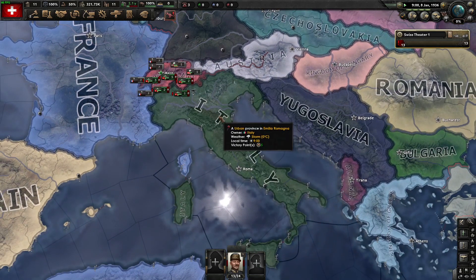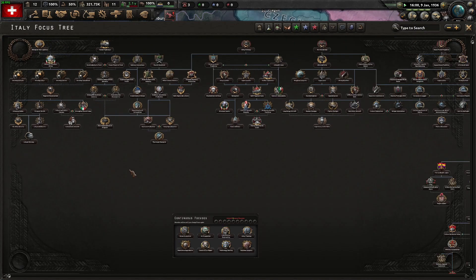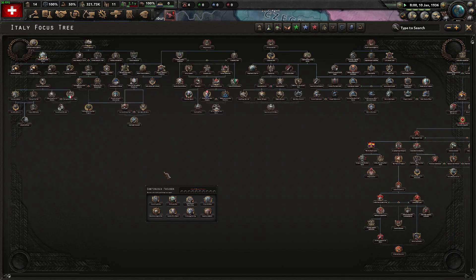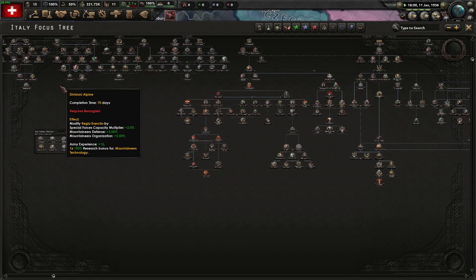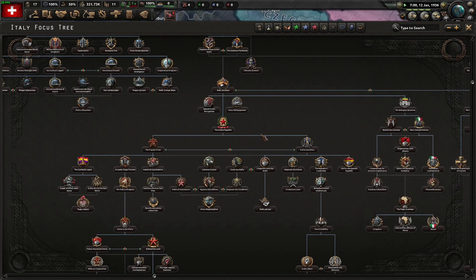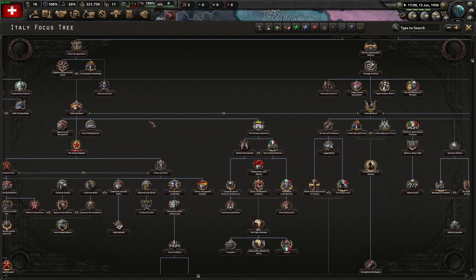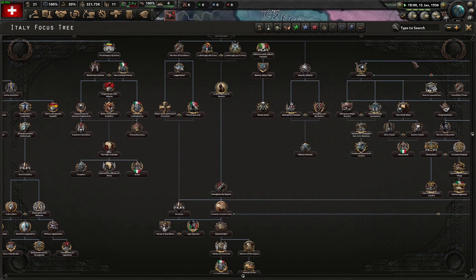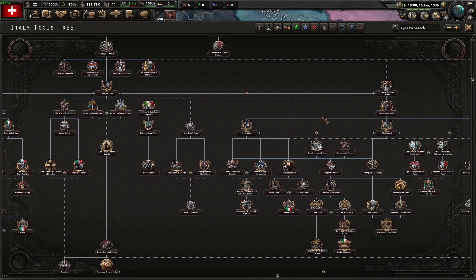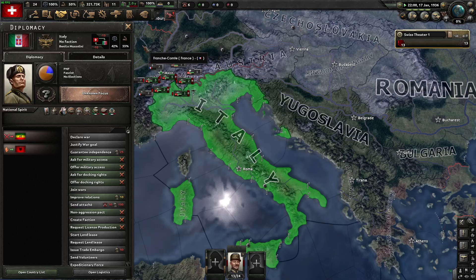For anyone who didn't look at the patch notes, I'll go over the Italian focus tree. It used to be just this small section in the corner — now it is massive, it's honestly massive. Over here you've got the communist tree, two communist branches. I haven't really looked at these fully yet. This will probably be my third series for Hearts of Iron 4 — Italy is way too complex to figure out quickly.